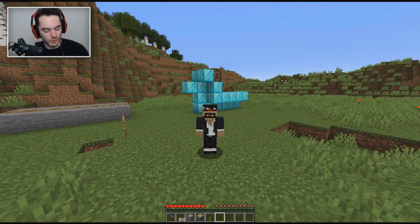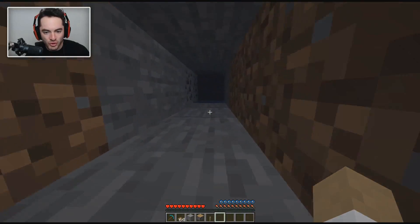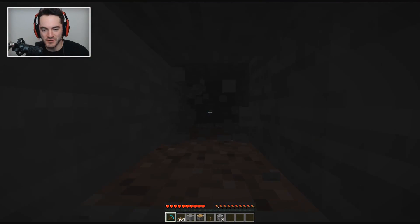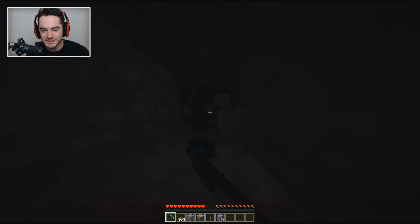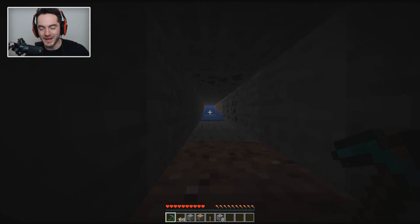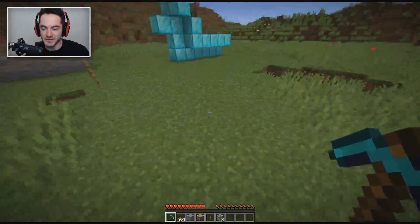Does anybody remember the good old days when you could just jump into some water, go in to swim with control, and then you could end up in a one-by-one strip mine where you get a four-to-one ratio of blocks seen versus blocks mined? That's actually back in the new snapshot. So it's back — that's fantastic. This is the new snapshot; it's actually been out a few days.